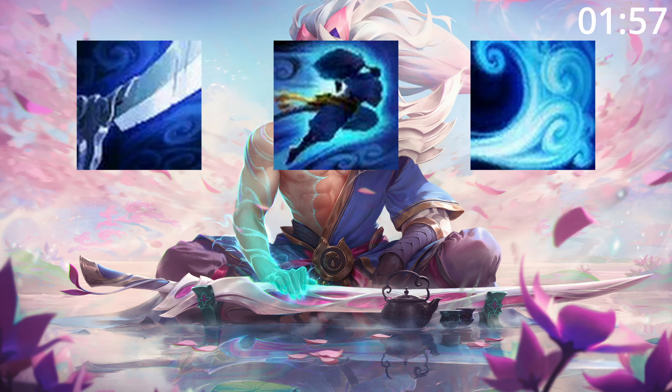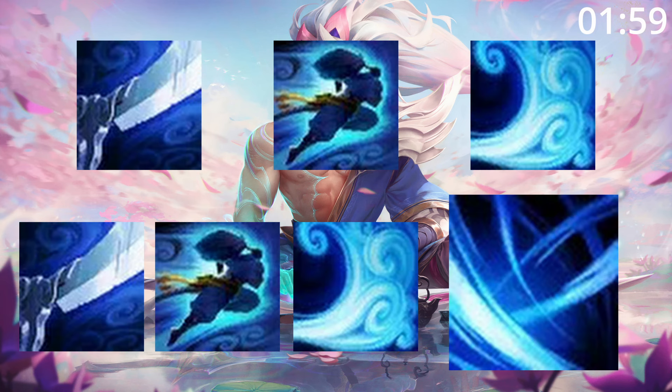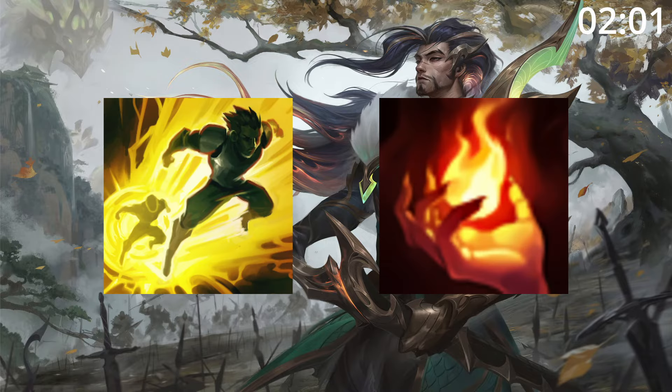For skill order, start Q then E then W before maxing Q then E then W, taking ult whenever you can. For summoner spells, take Flash and Ignite.